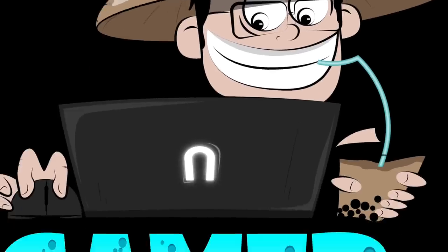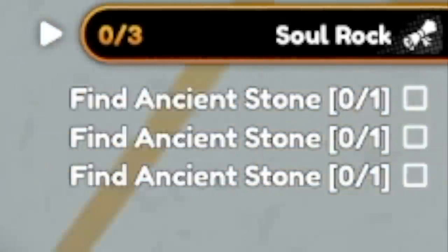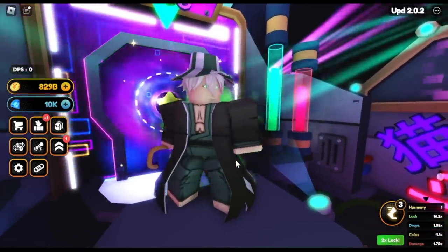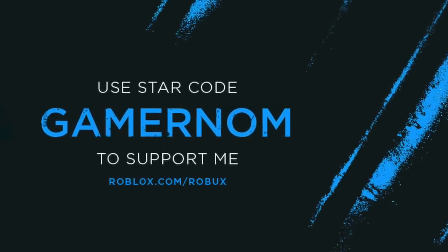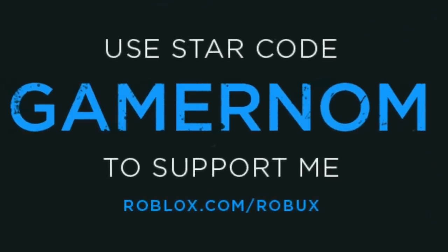Hello, GamerNom is back! And in this video, we're going to find all three ancient stones and unlock the new Cosmic Unit, Takeshi, in Anime Champion Simulator. But before we start, you can show your support by using Starcode GamerNom when purchasing Roblox. Just a disclaimer guys — every time you use my Starcode, I get paid.